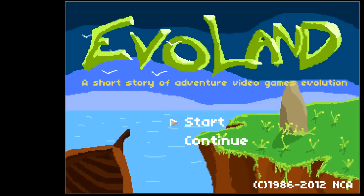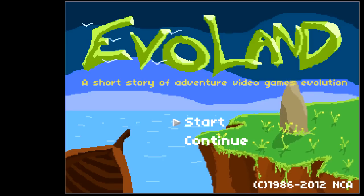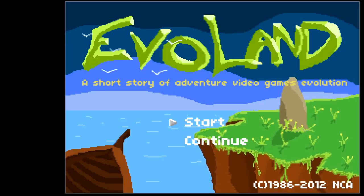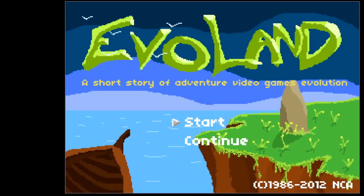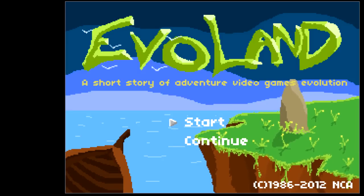Welcome, this is BallerScoobo with another random game. This is Eviland, a short story of adventure video games Evolution. This was a game created for Ludum Dare number 24 — as of this recording, the most recent Ludum Dare. If you guys are unfamiliar with Ludum Dare, how it works is they give you a topic or theme and 48 hours to make a game. This game was made in 48 hours and is by far my favorite game I have seen from this Ludum Dare. Let's go ahead and get this started.